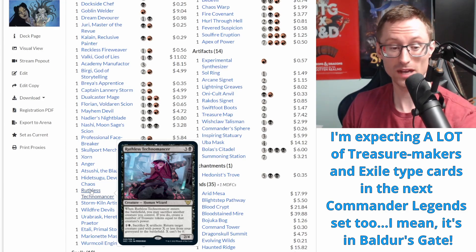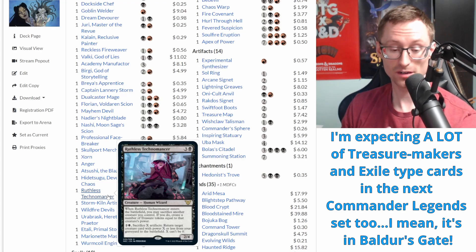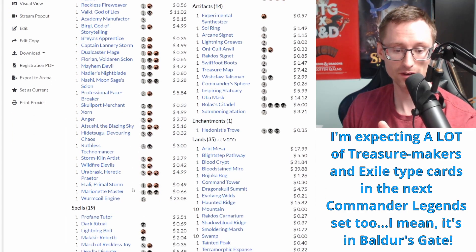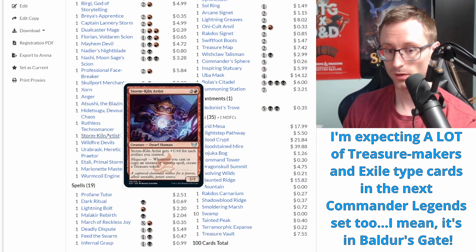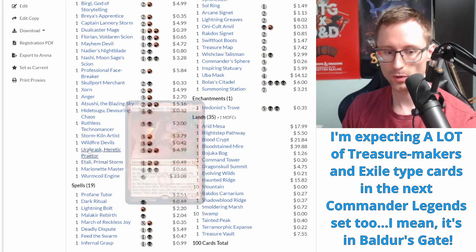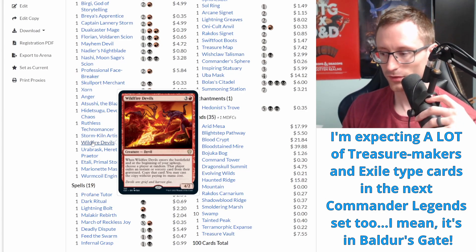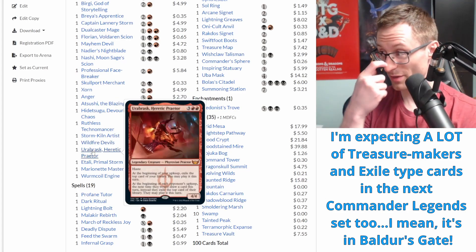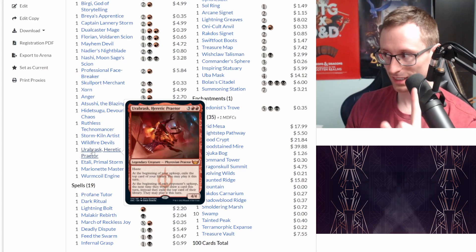Ruthless Technomancer - I opened this in a set booster pack and it lets us bring stuff back from the graveyard like Worm Coil Engine. It has a lot of potential but it's just a card I have that makes the cut. Storm Kiln Artist is easily one of the best creatures in the deck - every time we're casting or copying spells, creating treasures gets out of hand quick, especially with Zorn on the battlefield while playing stuff from exile with your commander out. Wildfire Devils - the classic four/two, another exile-and-play-something-neat effect.